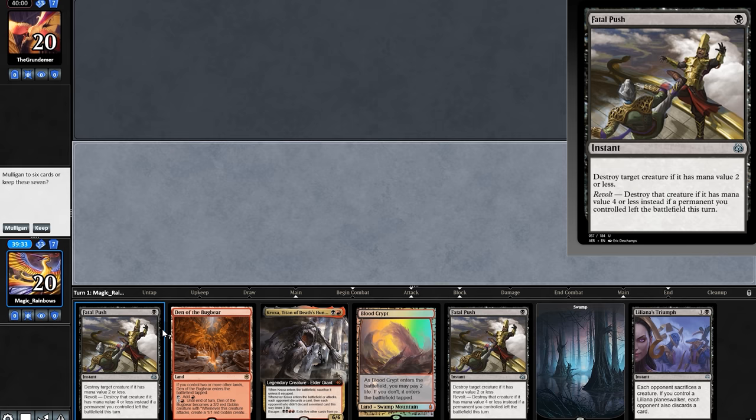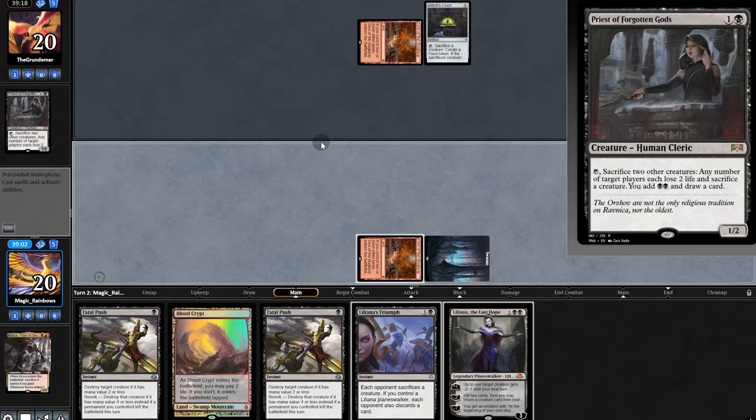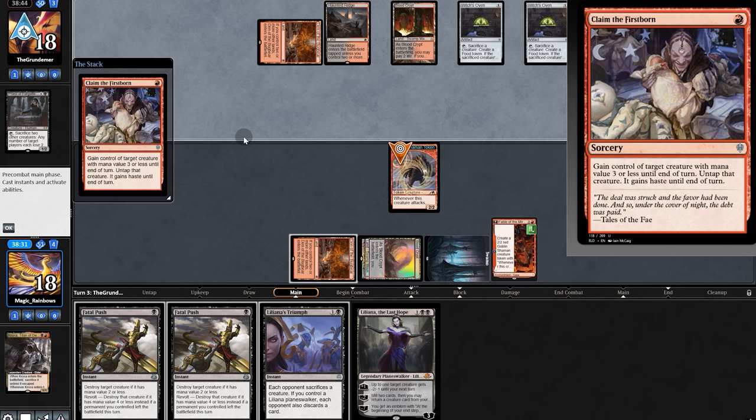Opening hand — we'll keep. We hold up Fatal Push and there's the Oven. Lily comes down and we play Kroxa. They discard a Priest — better hide the little boys. Another Oven appears, and Fable for us. Hard choice between Fable and Lily, but the sooner we play Fable the better. They take control of our creature and attack for treasure tokens. We play Harvester, then sac our creature.